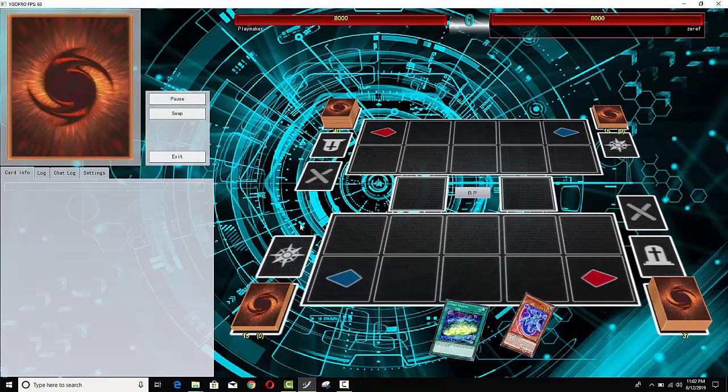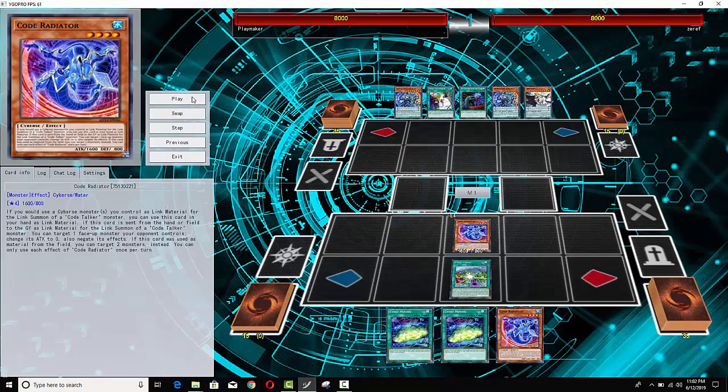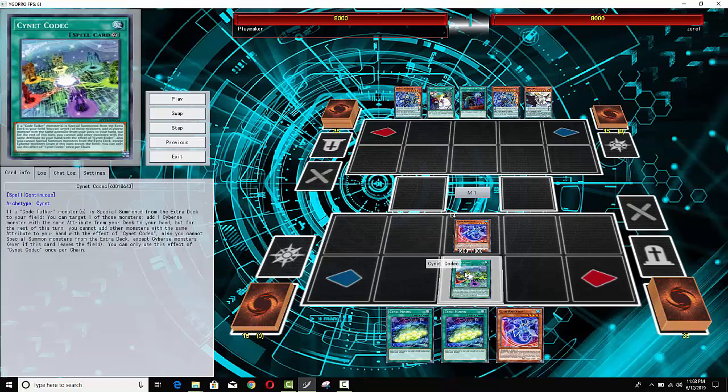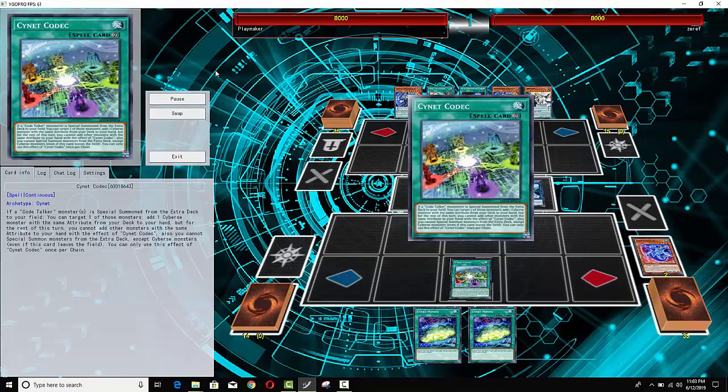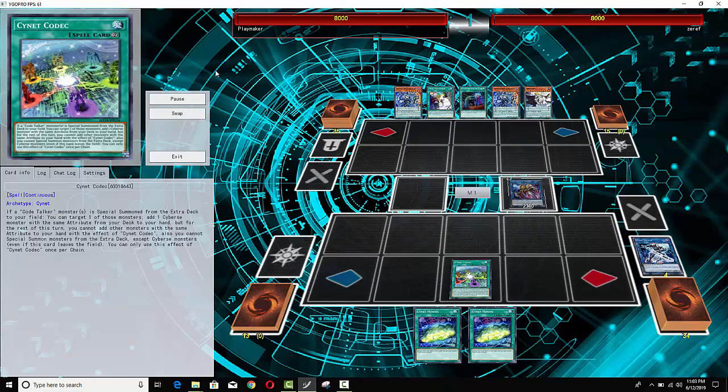Next duel: we've got Cybers facing down Pendulums. I get so many people who send Cybers duels to the channel, and every single one of them is the same — it's the Cybers player always making these scuffed turn 1 extra links. It almost always involves CyNet Codec because this is the card that allows them to get a whole bunch of resources. The problem is they don't usually have any negation built into those extra links, so it just feels kind of mediocre.